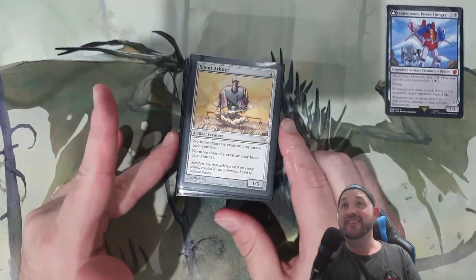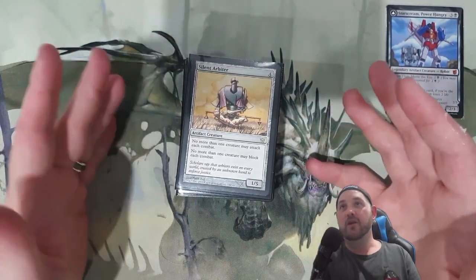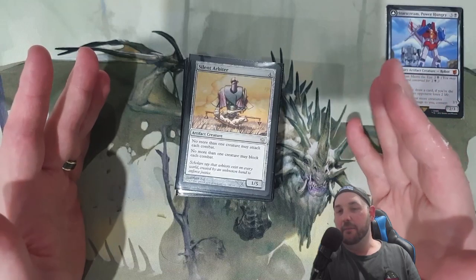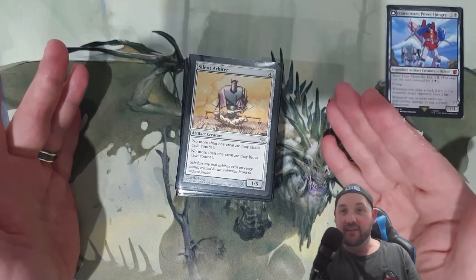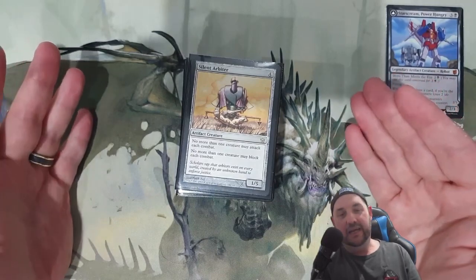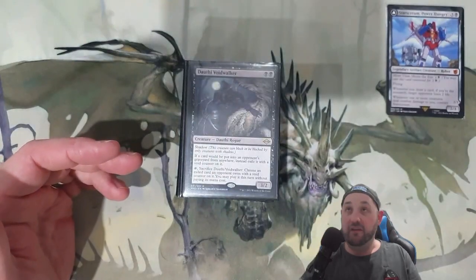Silent Arbiter has been really interesting — no more than one creature can attack, no more than one creature can block. Essentially that makes Starscream unblockable, which is great. We only want one creature to attack and that is Starscream, so it almost guarantees us getting our monarch back as well as protecting our life.